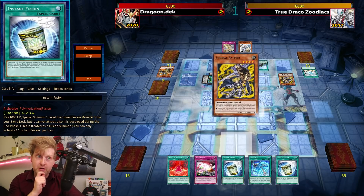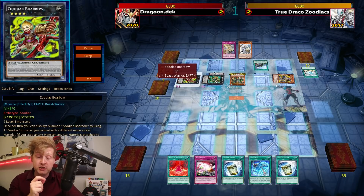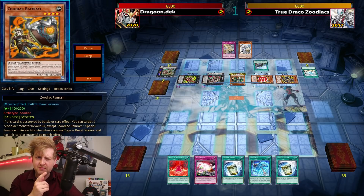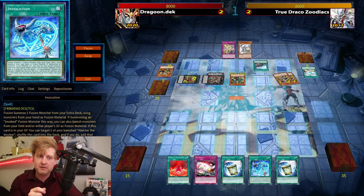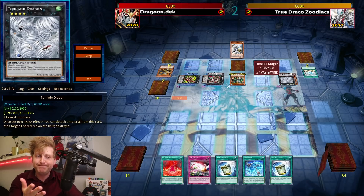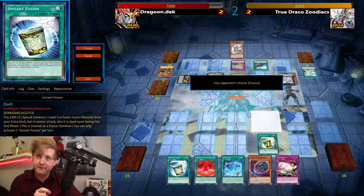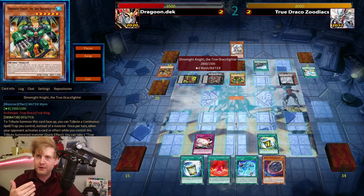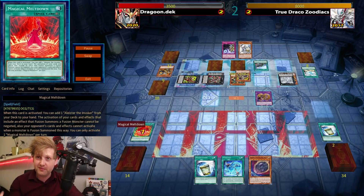Red Reboot is a two-of in this list, which is solid. I have Instant Fusion and Invocation, but I need to draw Dark Ruler or a Kaiju to get rid of Drident, because I need the Invocation to go through. And obviously Nibiru would have been great as a fifth summon — but that's not the case. I need Red Reboot otherwise it's definitely game next turn. Wishful thinking.